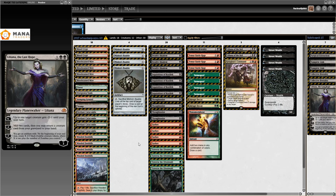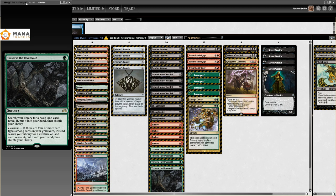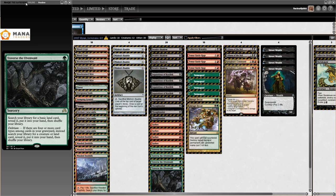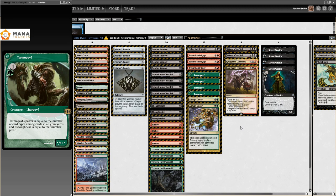There's some Vampiric Links and Ghost Quarters in there, lots of cool stuff you can find with Traverse the Ulvenwald. Well done to them. Then we also have Ryan Leverone's list from the 28th of January 2017 - the first Traverse the Ulvenwald list I could find. Very similar to what did really well a few days after this. Well done.